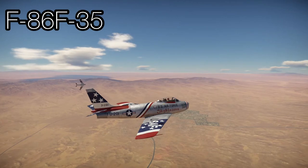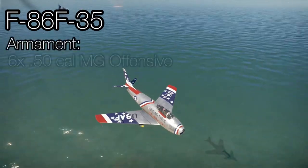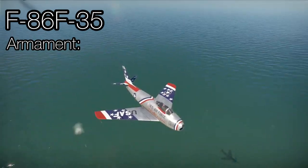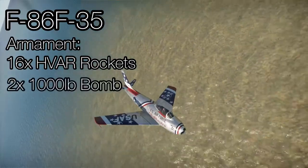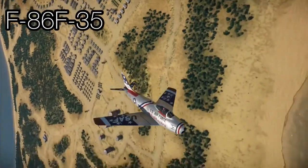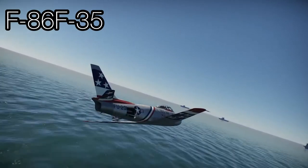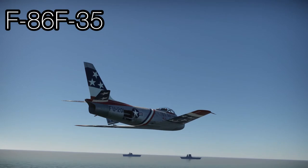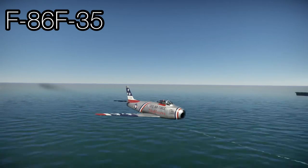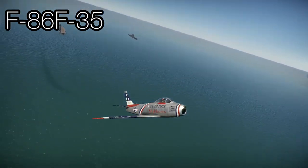Moving on to another US aircraft, the F-86 F-35. This is a rank 5, battle rating 8.7 US fighter. The aircraft is armed with six M3 .50 calibre machine guns, all mounted around the nose with three on each side. It has a good ground attack capability with 16 HVAR rockets or two 1,000lb bombs. Dependent on altitude, the aircraft can fly comfortably at Mach 0.90 and can reach Mach 1 in a shallow dive. Although very manoeuvrable, it can only pull about 9G before the wings start to rip. The M3 .50 cals, while carrying a lot of ammunition, require many hits to down an aircraft, whereas most opponents using cannons will kill you very quickly, and that is the main downside.